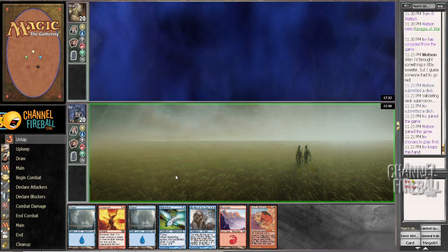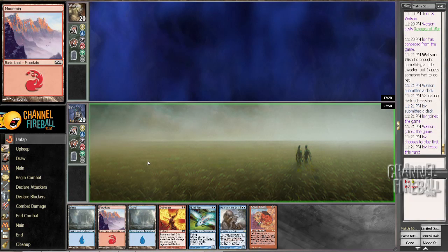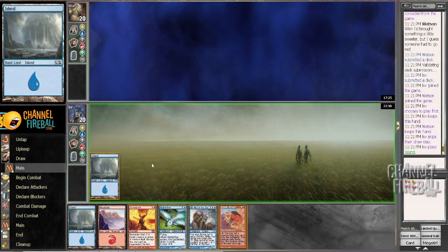Let's do this. This is one of the easiest keeps I've ever seen. Turn 2 Incinerate, Turn 3 Old Man of the Sea is a pretty good curve against Boros. The only way I could get better is if I drew a Legacy's Allure.